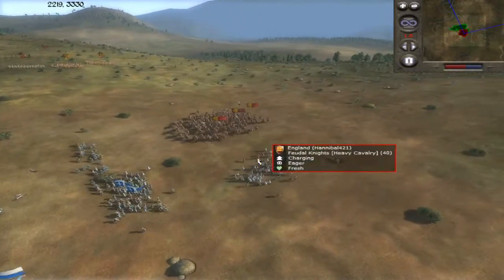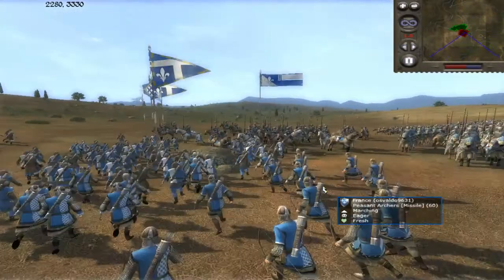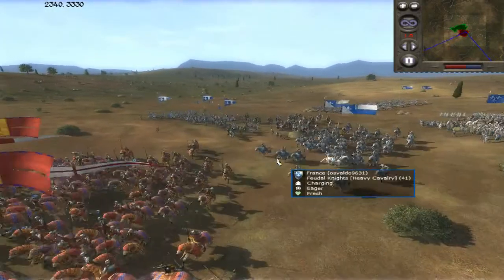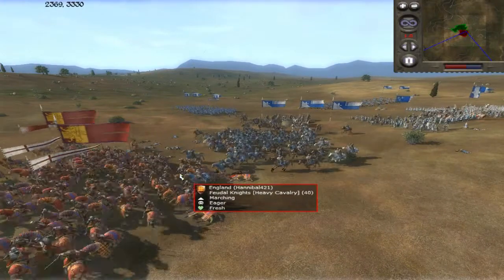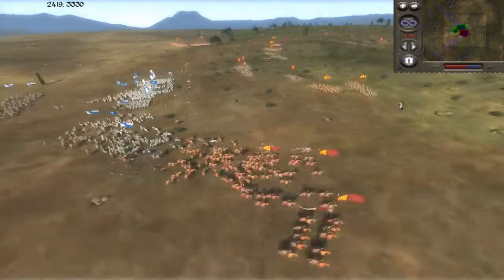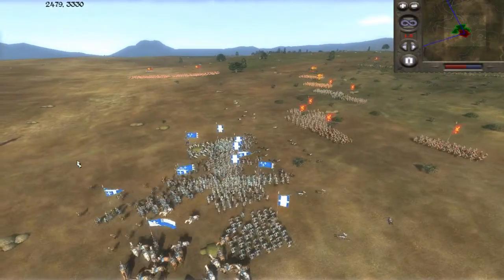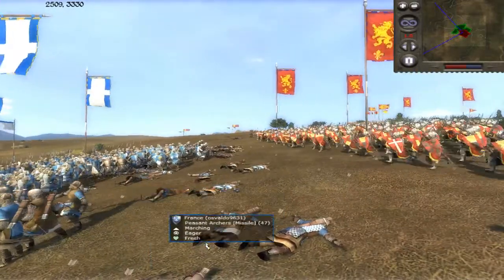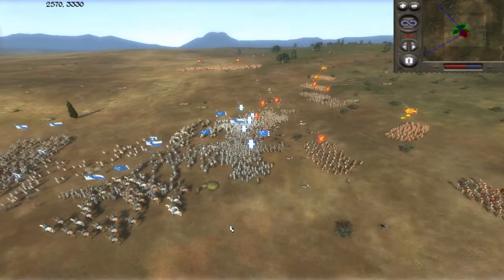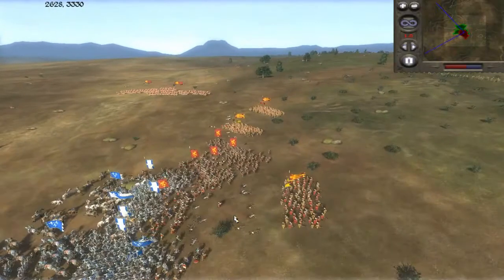I charge his archers and they instantly break — his archers must have been on skirmish mode because they all run away. He gets a little counter-charge in but I don't lose too many, and I choose to re-engage. His entire infantry is sitting in this nice little clump — a perfect target — and here I come charging in.